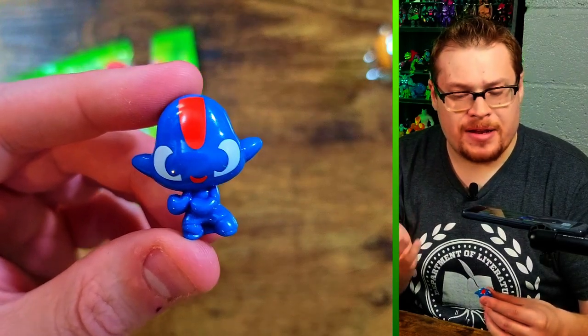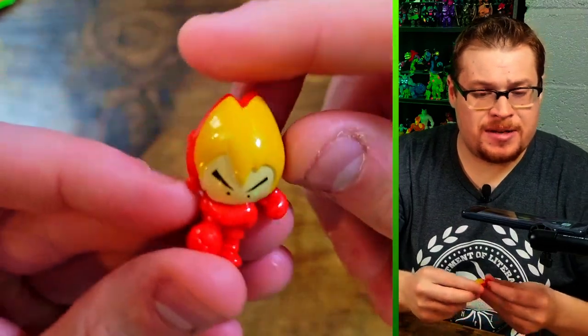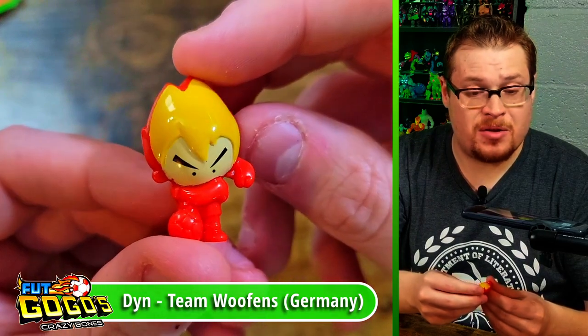This one also gives off Megatrip vibes — and stay tuned because next week we're jumping into some more Megatrip with casino packs and sample packs, it's going to be a ton of fun, so subscribe so you don't miss that. We've got one more Gogo in this pack — an angry kicker looking ready to have a fight if he misses the goal.